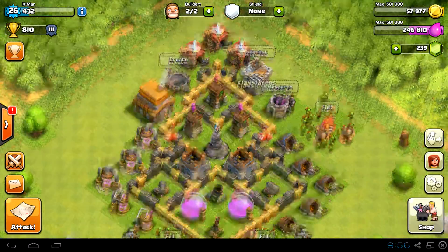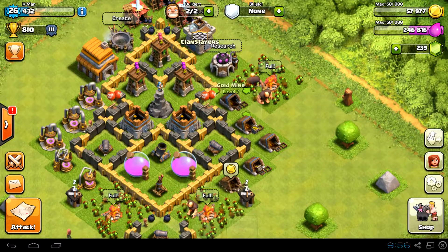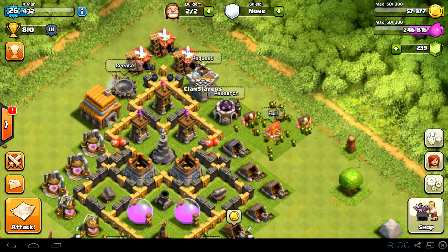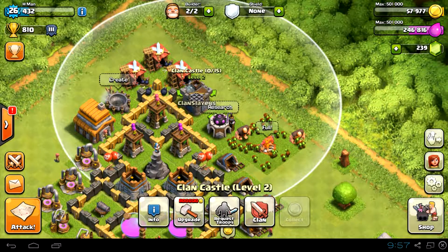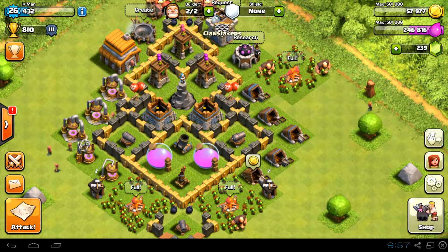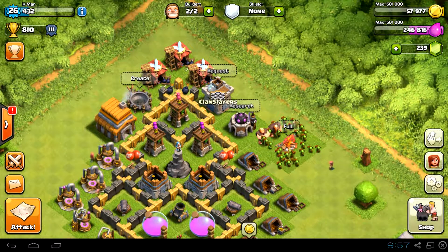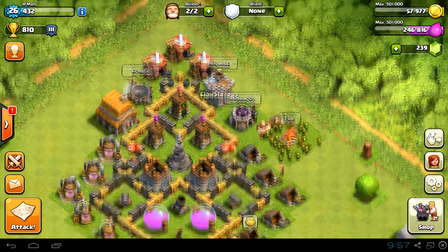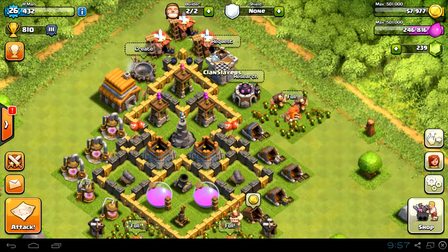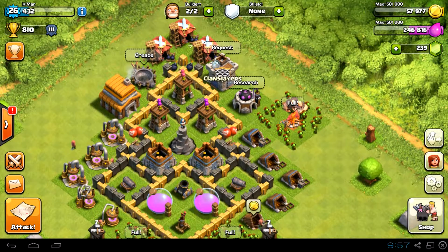Apart from elixir collectors and gold mines, max everything. The clan castle at lower levels isn't really important until about Town Hall 7, because you can't put it inside your walls without sacrificing a wizard tower or mortar outside. I haven't really used clan castle troops since about Town Hall 4, just as a bit of help for bigger raids.